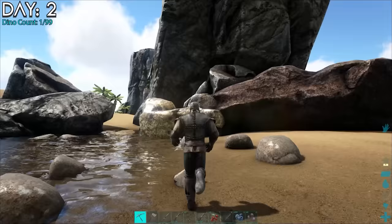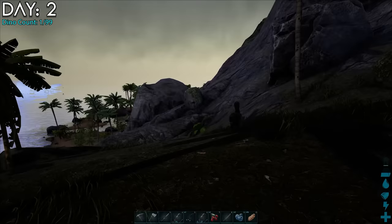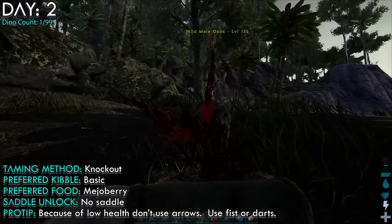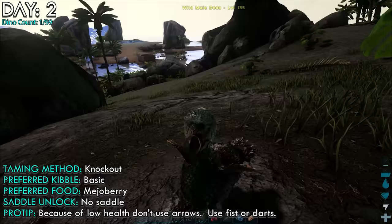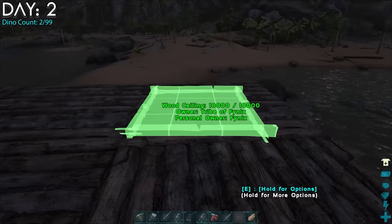I kept gathering metal while I searched for more creatures. Night was soon coming and I hadn't seen anything until I went up on the hill and found a level 135 dodo. I thought for a moment about the best way to tame this guy, since dodos can be killed pretty easily with weapons. So I punched it out, fed it some berries, and named it Tough Guy. I made a few crop plots after to start growing some veggies.